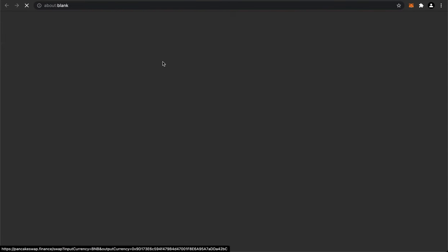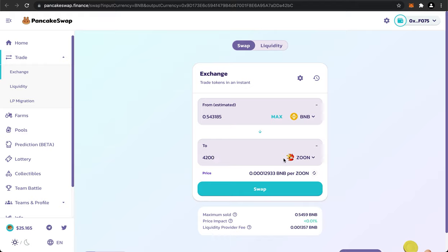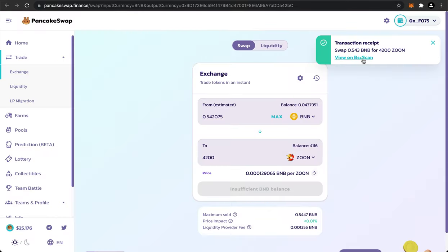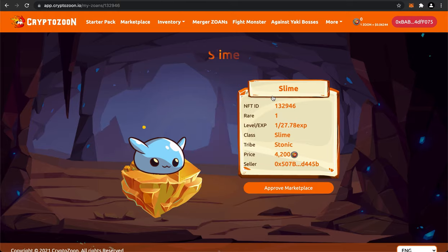We can go back to the homepage and click on Buy Zune, which leads us to PancakeSwap Finance, where we can convert some of our BNB into Zune tokens. I put in 4,200 Zune tokens and it'll cost about 0.54 BNB. We confirmed the transaction and now we're getting some Zune tokens. Apparently I swapped for 4,200 but my balance is only 4,116, so I bought some more. Now I have 4,214 Zune tokens.